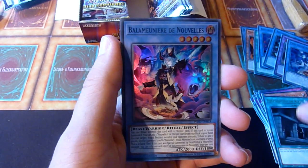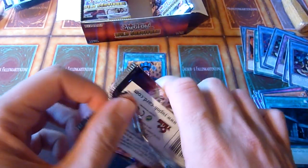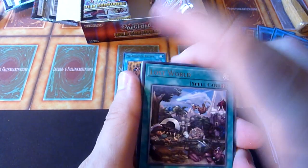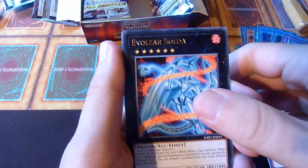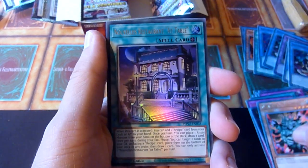Prep of Rites. No. Just no. I think this is pack number nine. Econ — why not? Another Hamburger Recipe. Evolza. Solda. Another Manju.